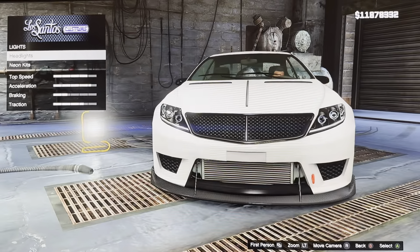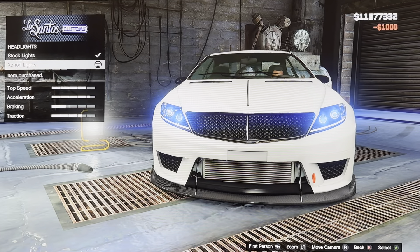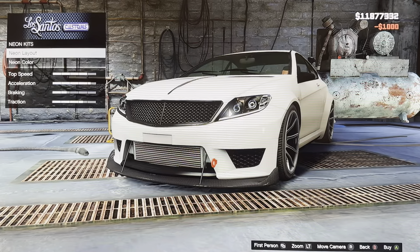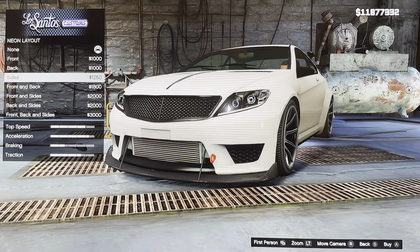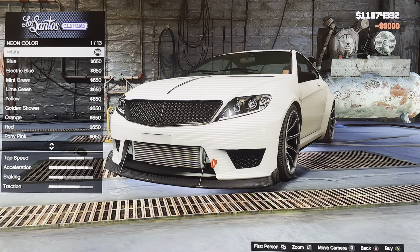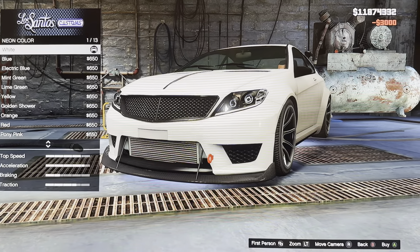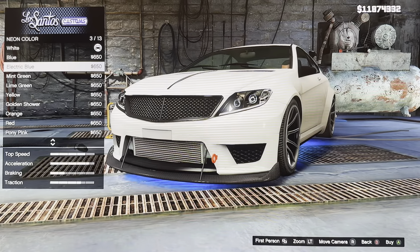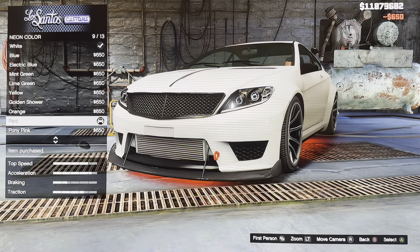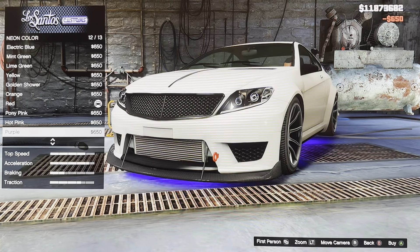We got lights: headlights, neon kits, dark lights, XM lights. Neon kit layouts include: front, back, sides, front and back, front and sides, back and sides, and front, back and sides. Neon colors: white, blue, electric blue, mint green, lime green, yellow, golden silver, orange, red, pony pink, hot pink, purple, black light.